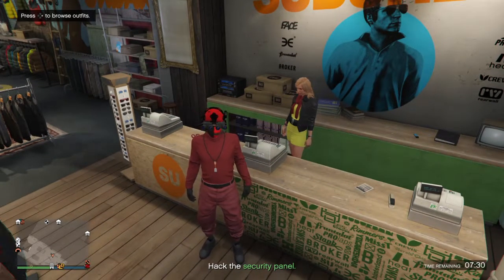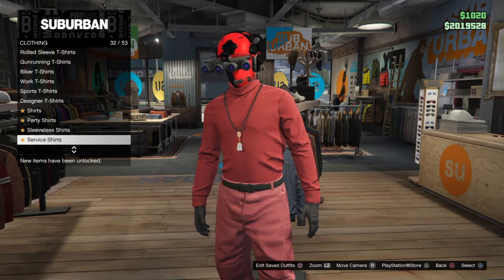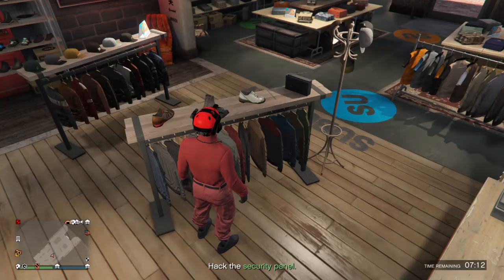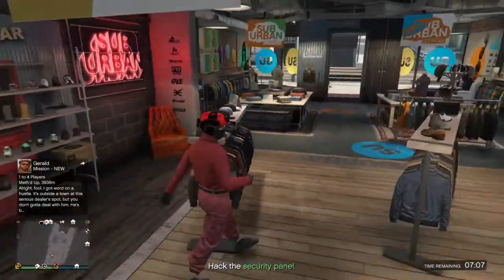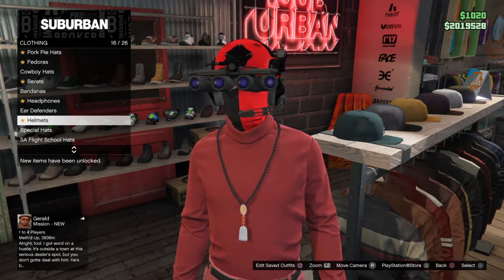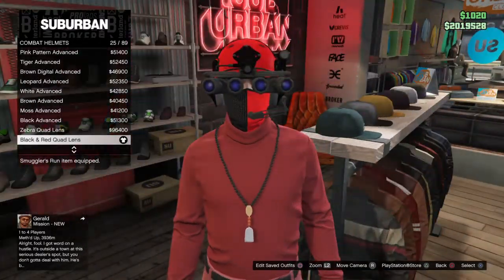Have your red joggers on and go straight to tops. Go to sweaters — number 71 out of 93, the red turtleneck. Then go to hats — combat helmets, number 25 out of 89, the black and red equivalent.